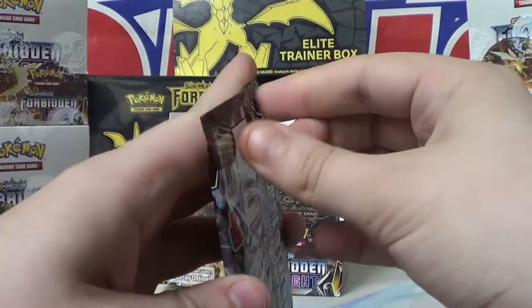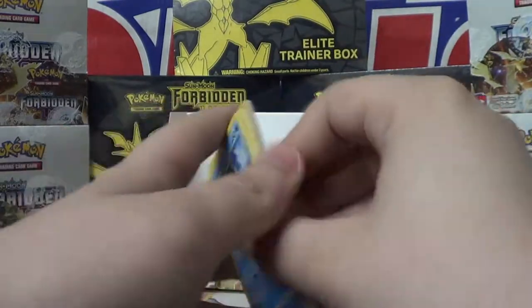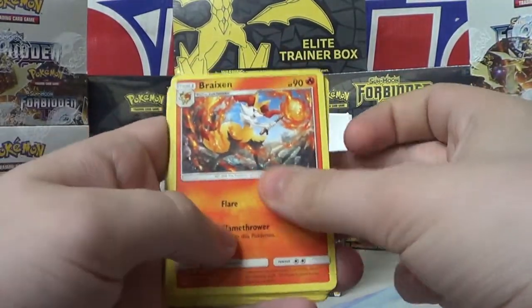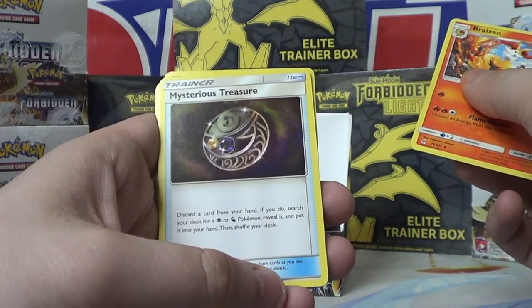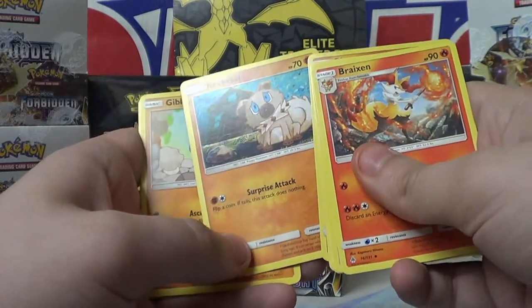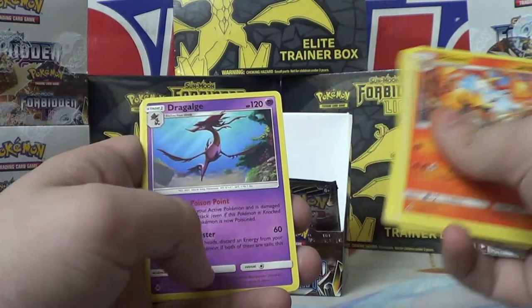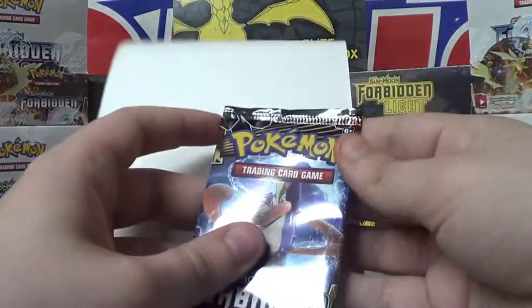Got Forbidden Light here — rip-a-dee-doo-dah, rip-a-dee-day, opening up packs every day. Three in the front: Brakesen, Mysterious Treasure — discard a card from your hand; if you do, search your deck for a Psychic or Dragon Pokemon, reveal it, put it in your hand, shuffle your deck. Neat. Metal Frying Pan, Clauncher, Binacle, Rockruff, cute little Rockruff, Gible, Flabebe, Reverse Holo Furfrou. Dragalge again — pretty cool stuff. Not enough packs left to sustain the box, I'll just put them on the table.